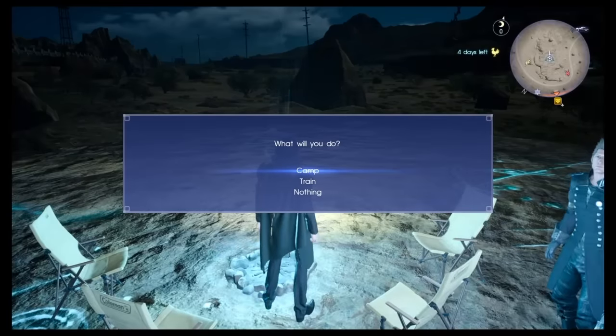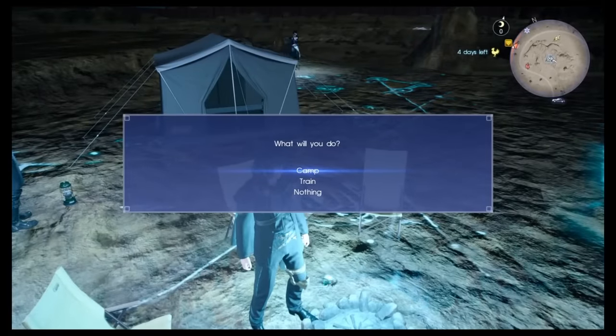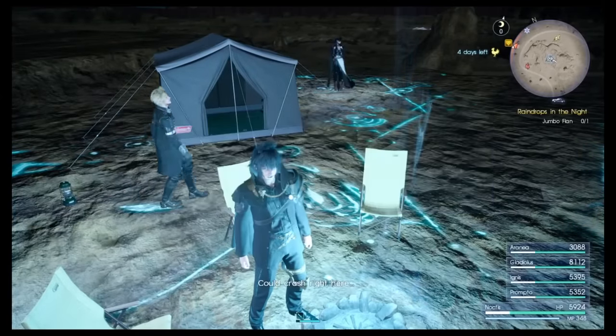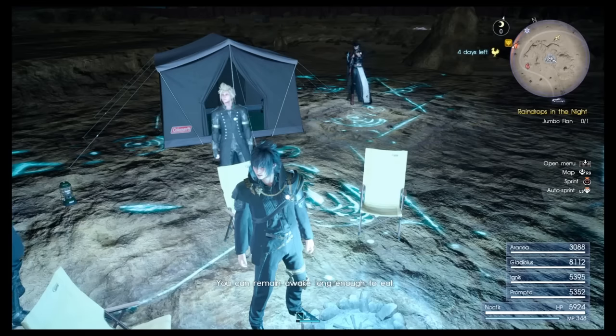Wait for Aranea's spawn animation to finish. If she jumps out, she will appear in your camp. There she comes! At this point, press a button and camp for one night. Now you are resting and camping for one night.